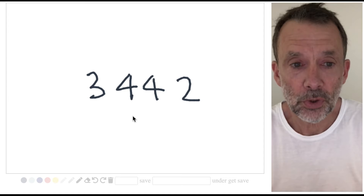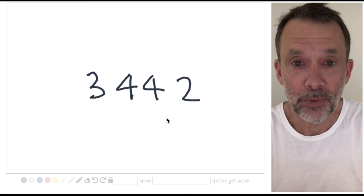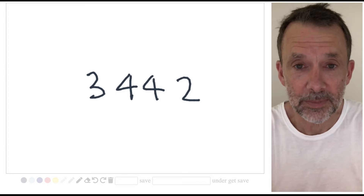Three, four, four, two — four, four, three, two — two, three, four, four — always those same numbers. You will start to recognize that shape pretty quickly, and once you start recognizing those shapes you just don't need to count.